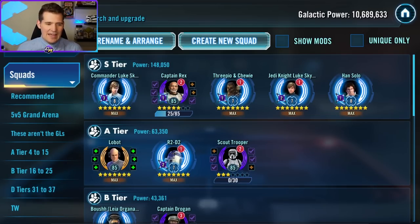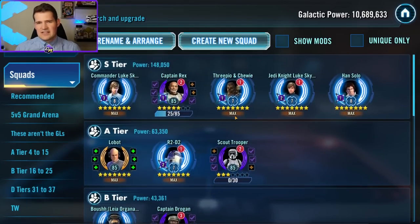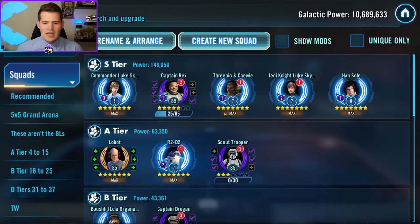They are ordered in tiers: S, A, B, C, and D. As a reminder, this is not just an overall tier ranking for how good a character is, but really just when they should be farmed. We do include characters that are not requirements but in my opinion really should be, because of how you're building your roster — they're going to be more beneficial to you even if it delays the Galactic Legend just a little bit. Let's get right into S-tier.